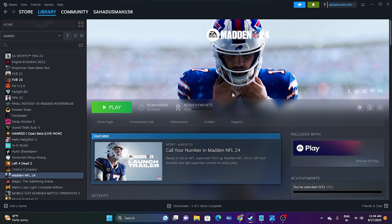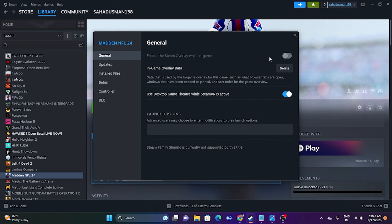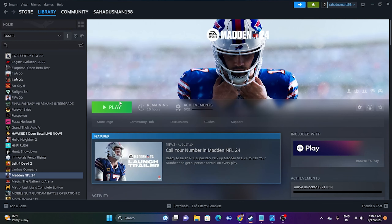Next, disable the Steam overlay. Go to the game in Steam, right-click, and go to Properties. Make sure 'Enable the Steam overlay while in-game' is turned off and disabled. Close the window and launch the game — that should help as well.